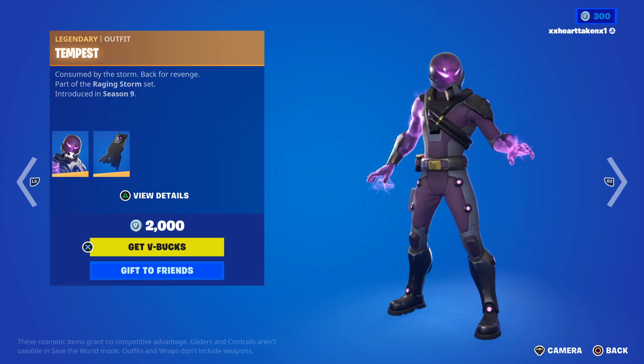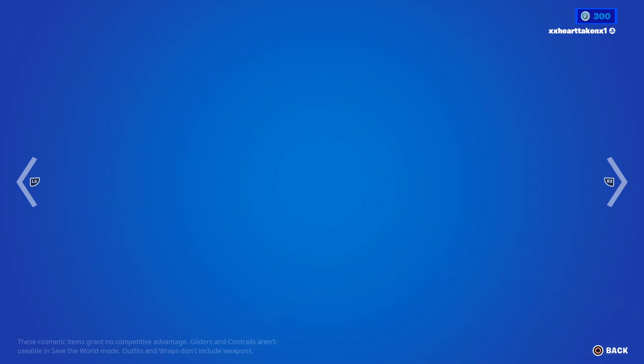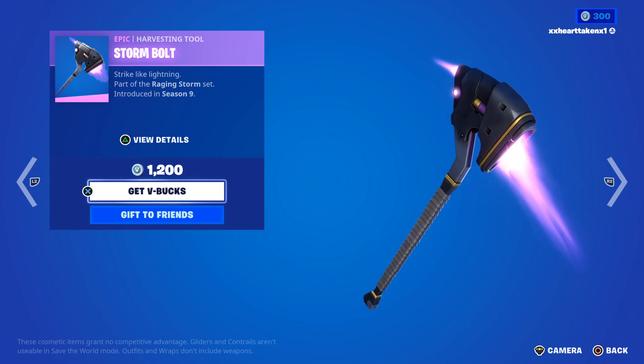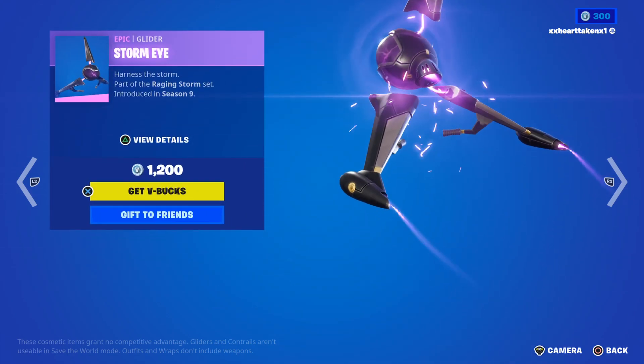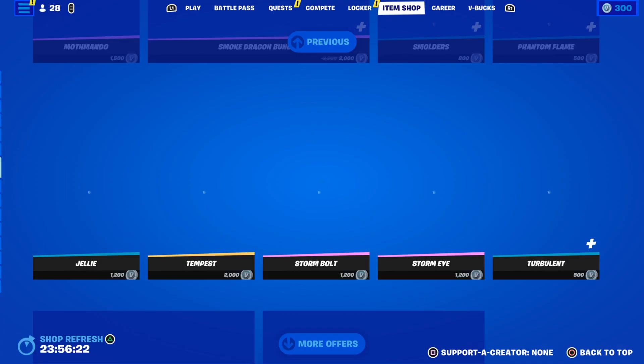We got Tempest returned to the item shop, with the Lightning Cloak Batwing, the Storm Bolt Pickaxe, and the Storm High Glider, with the Turbulent Wrap.